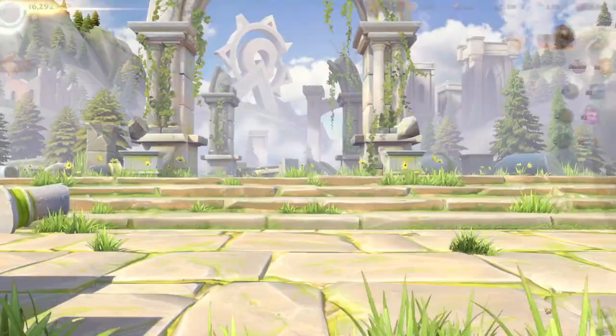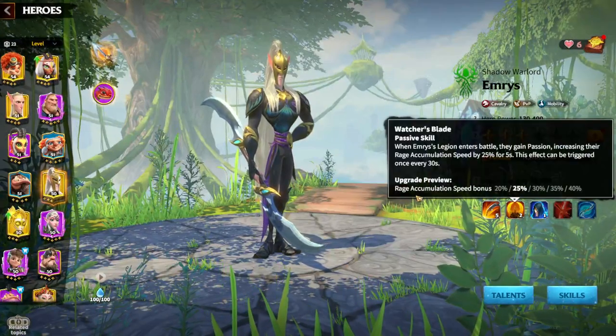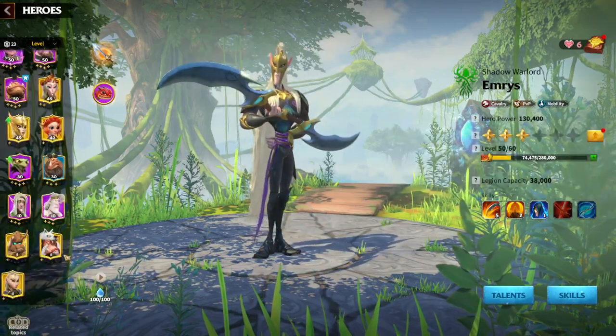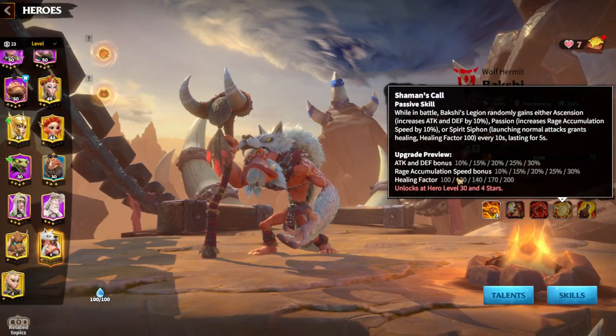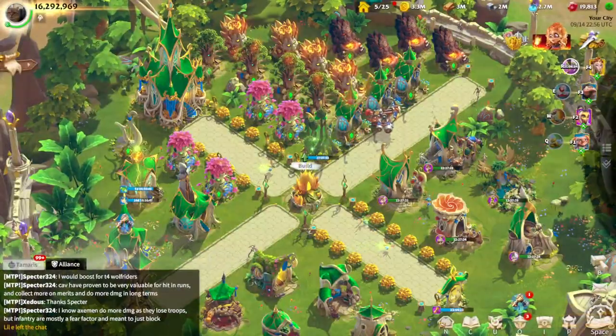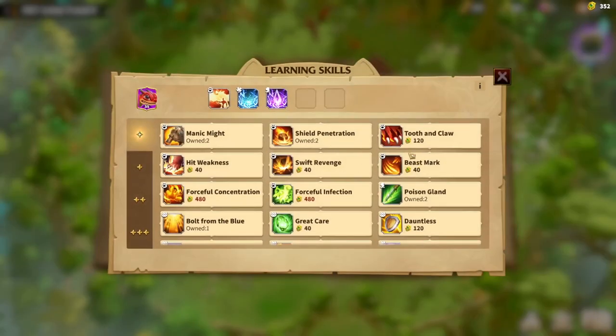Let's go to the heroes. Looking at Emrys, you can see rage accumulation speed bonus — it's amazing. And Bakshi also has a rage accumulation speed bonus. So the second style has much, much better synergy.